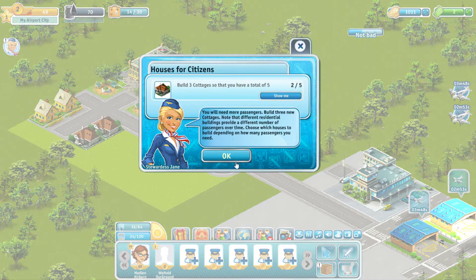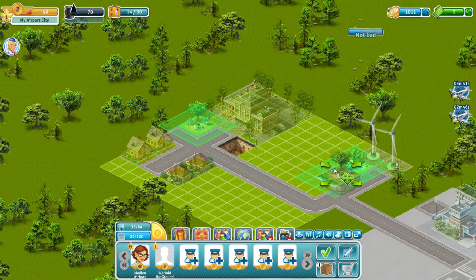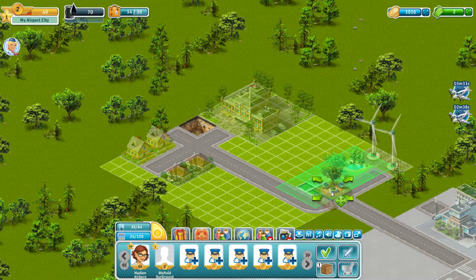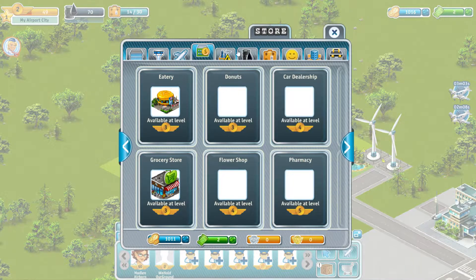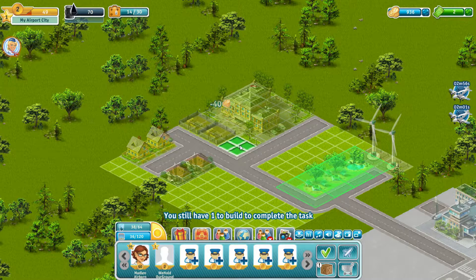We need to build three quad cottages. We're gonna also organize this area — the park is there. I'm gonna sell that road here. We're gonna have some roads here, and some cottages here or over there. I know it's gonna look a bit ugly but that's fine — not commercials around residential buildings — cottage, cottage, and cottage.